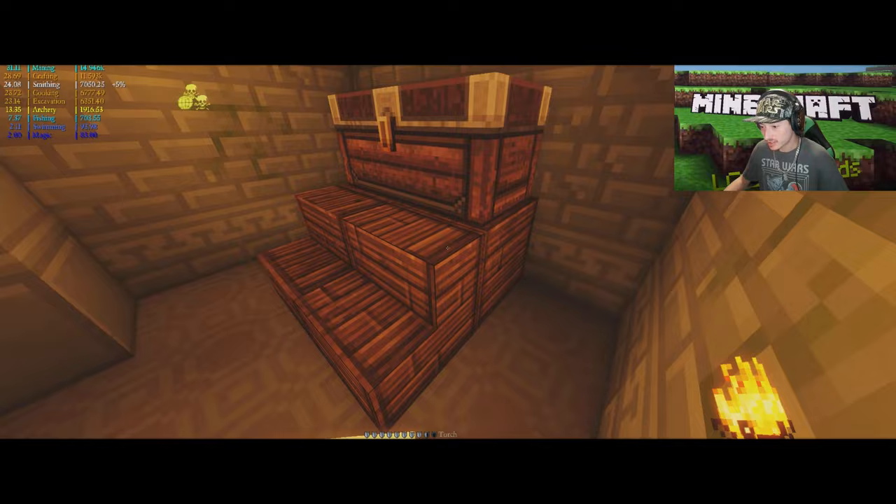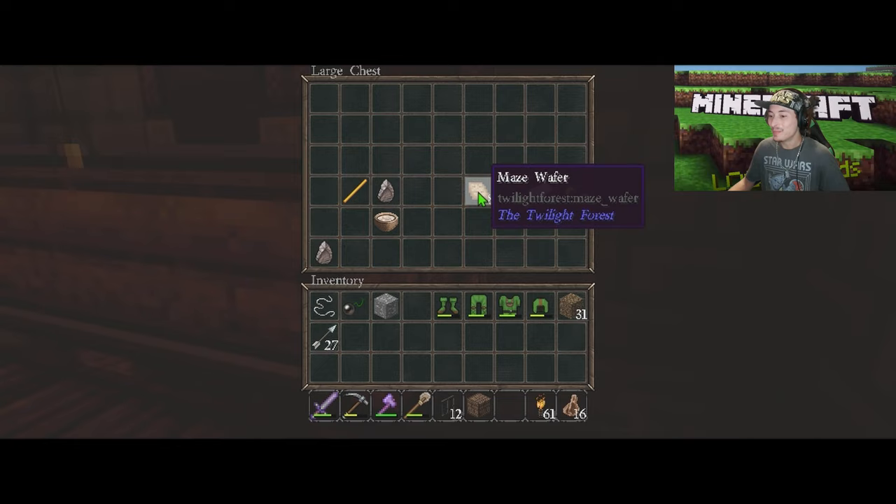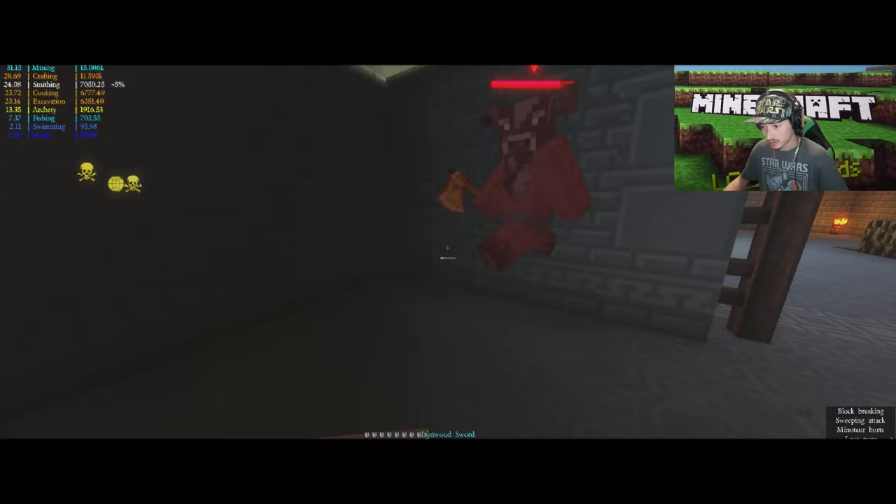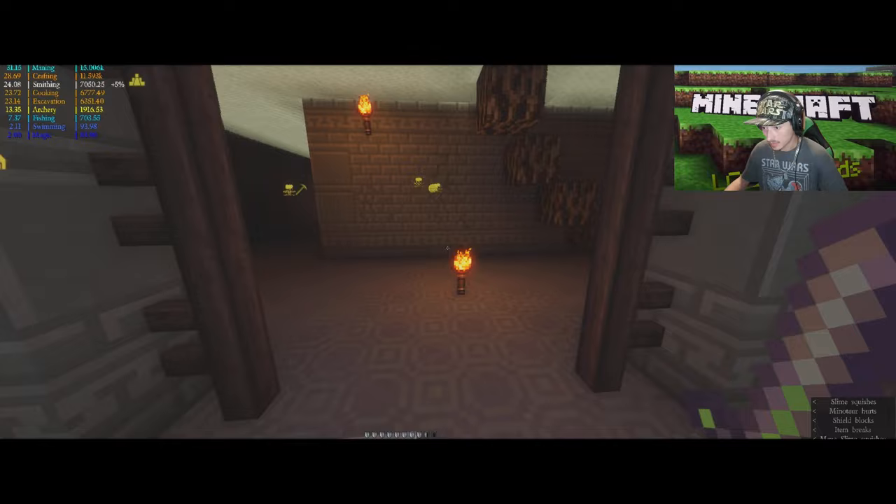I'll take that easy kill. Another trap chest. I remember how this goes. Maze wafer — so it feeds ya. That was some decent loot all things considered. Looks like we got another one right here. They're leaving us safe, I can't believe it. Oh shit — hell no bitch. I'm not playing these games.